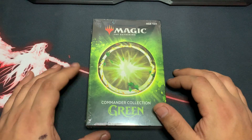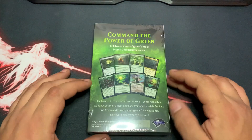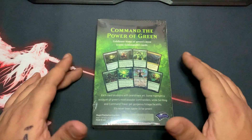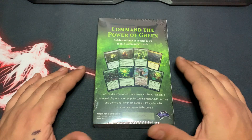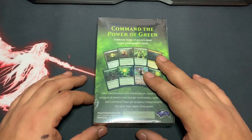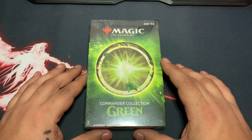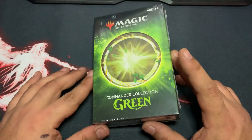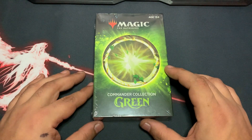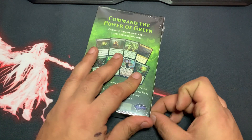Video number one — we're looking at Commander Collection Green. There was a lot of worry about these not being available. I'd recommend trying to get them on eBay if your local game store doesn't have it or is over-inflating the price. I bought this one at my local game store for $75. I checked eBay and they're going for about $65 a piece, so let's break this thing open.